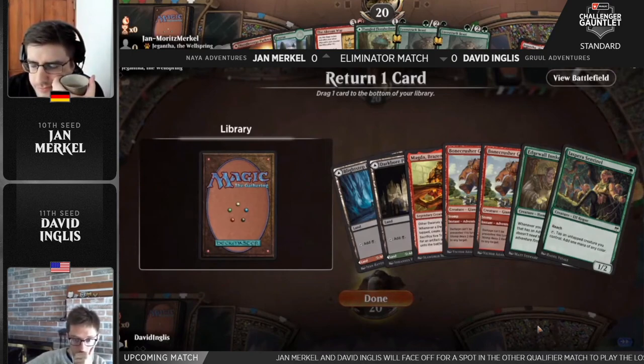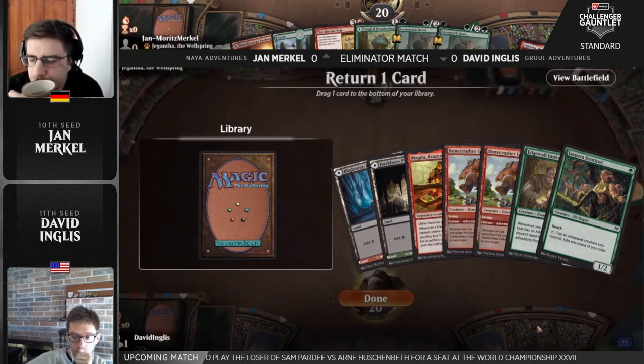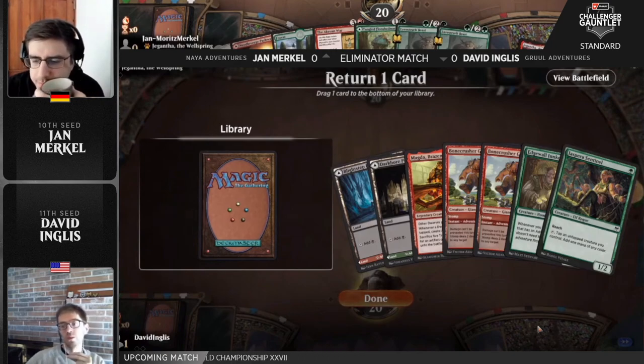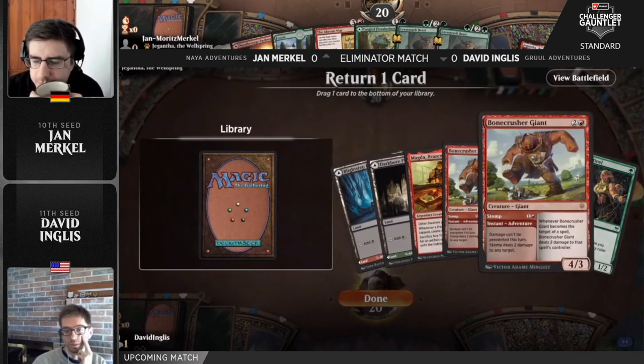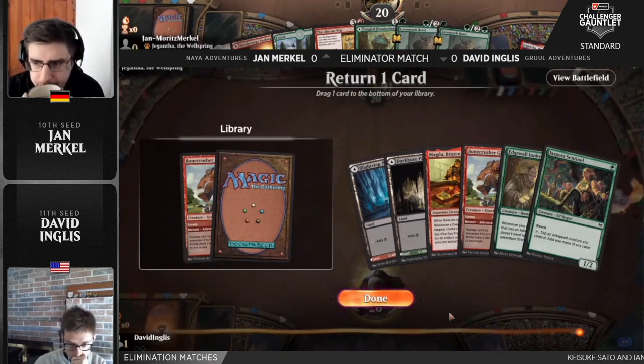I love this hand. This hand is phenomenal. Turn one Sentinel into Magda, into Edgewall Innkeeper. And then you've got Bonecrushers if you want. This hand is the dream. And if you're David, you're just like, no thank you, I would not like to put one of these cards back — they all are perfect. But yeah, I think it has to be Bonecrusher. That's pretty brutal, because that is a great card in this matchup.